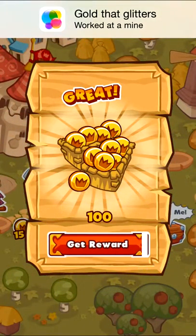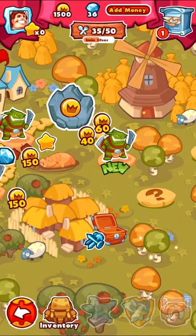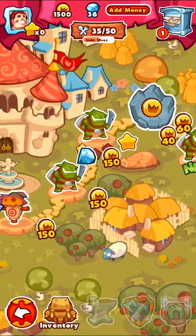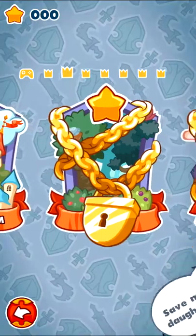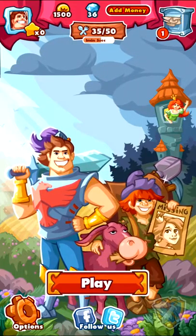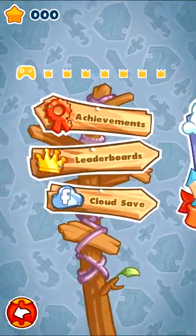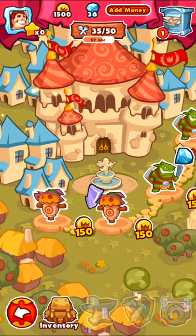It doesn't really tell me what my objective is here — it just says how many turns I have left. All right, I did great, I got what I needed apparently. Now there's a chest of bonuses, which looks like nails. It looks like there are a lot of different worlds in here, so as you go along they'll keep expanding.